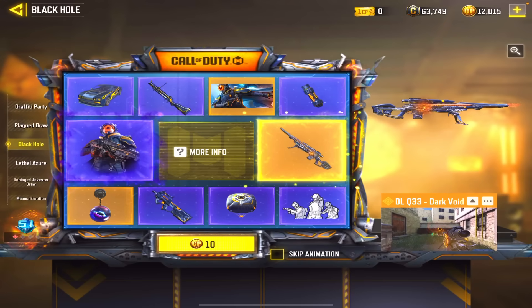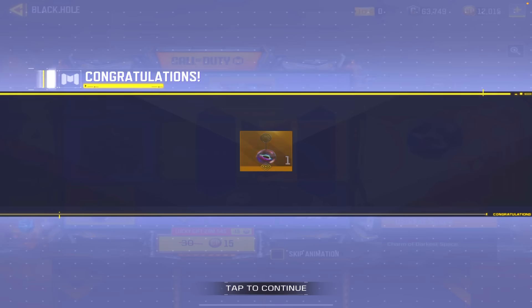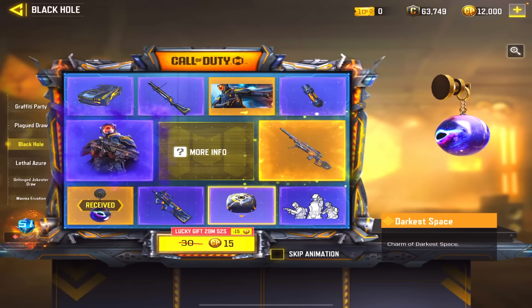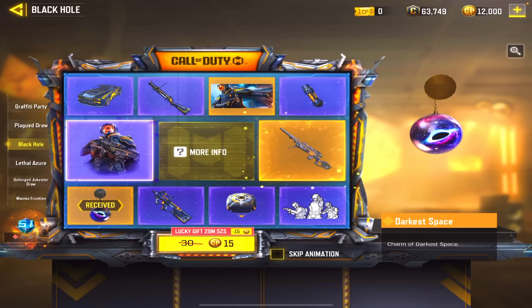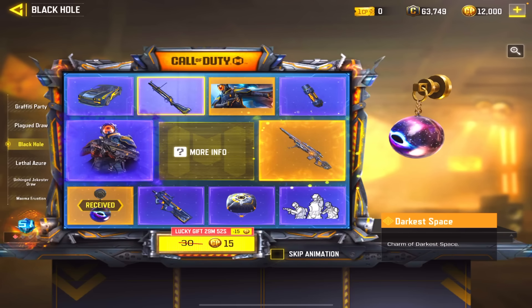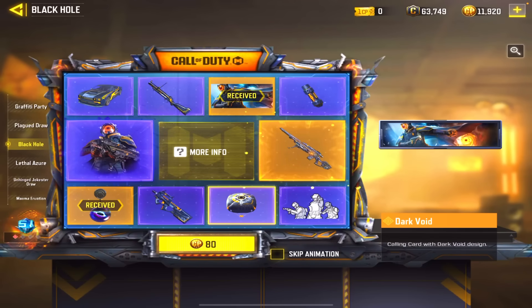First spin — keychain, exactly what I want, let's go! Okay, 15 more CP. I'm going to guess I get something that I'll never use — a banner. That's absolutely a W in my book, not gonna lie.